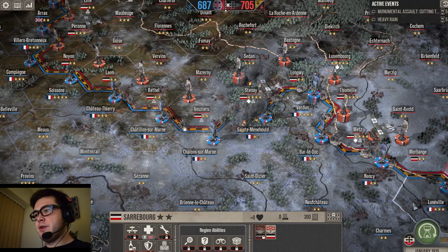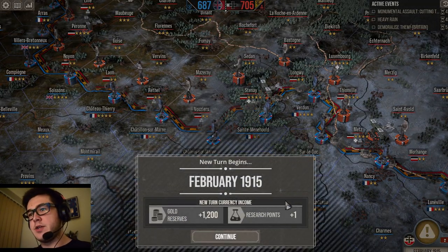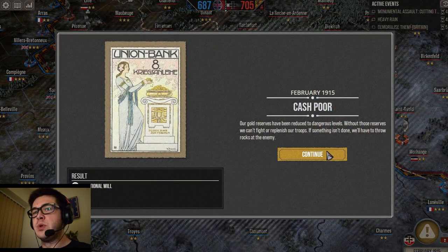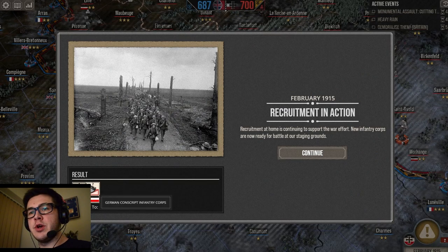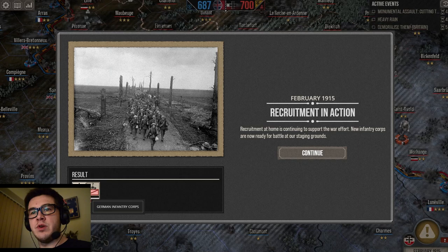Let's see what happens at the end turn. Nothing. Excellent. Cash pour. Recruitment in action. So I've got two conscript corps and four infantry corps.